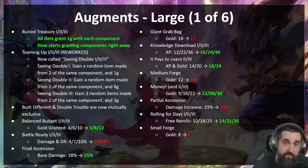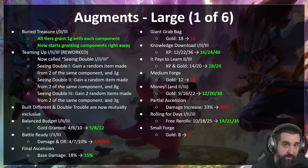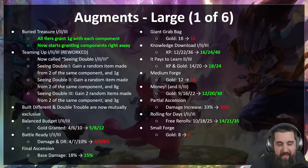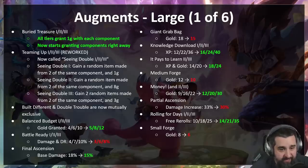Teaming Up — the augment that gave a Zeke's — has been completely reworked. Having a guaranteed item just ended up being too powerful regardless of which item it was. The new augment is called Seeing Double, and it will give you a random item made from two of the same components — so you might get Warmog's, Death Cap, Death Blade, Dragon Claw, etc. Still good item value, but much less predictable — for a Legend augment it didn't need to be that strong. Other big change: Built Different and Double Trouble are now mutually exclusive — if you get one, you can't get the other, as playing both let you opt out of the restrictions of both.